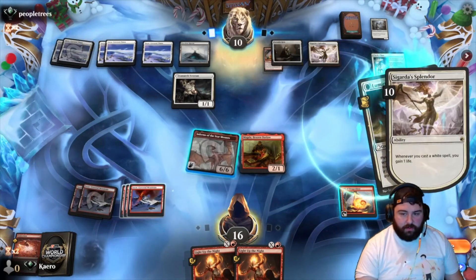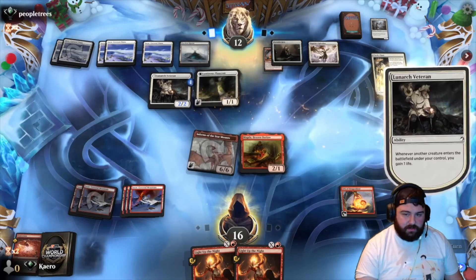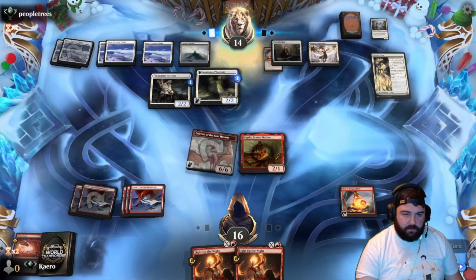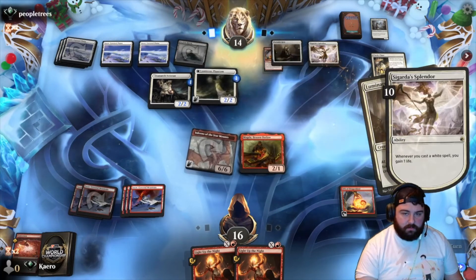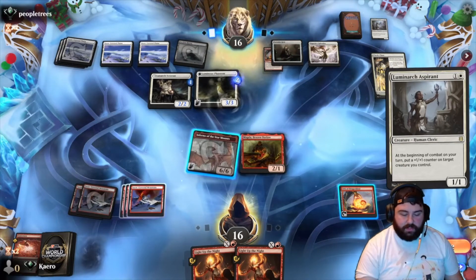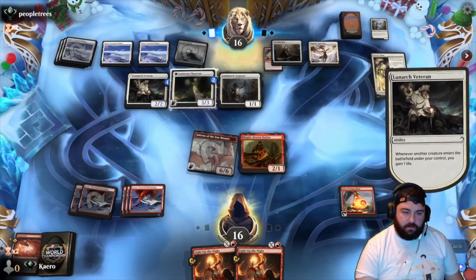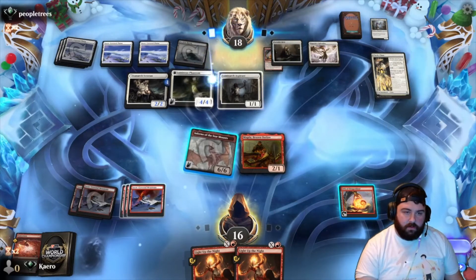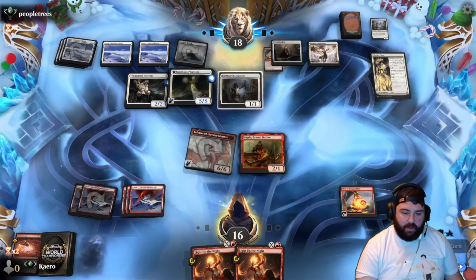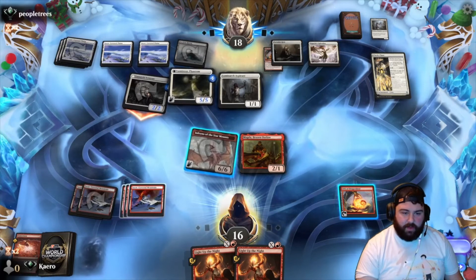We'll go in with Magda to generate the treasure. Oh my god, the life gain's out of control. That's a good screenshot right there. It's a 4/4 — alright, 5/5 flyer. We can take care of that; it's just a pain in the ass.